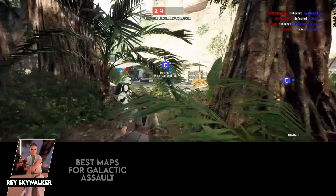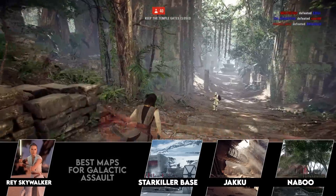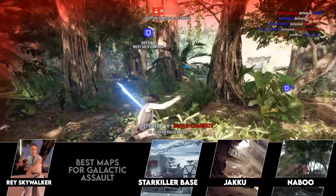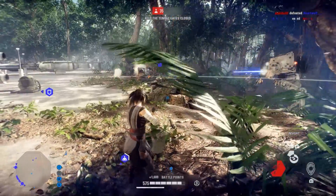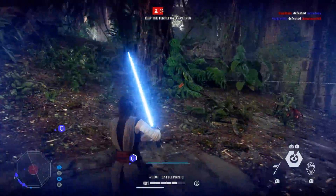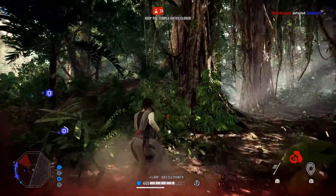The three best maps for Rey in galactic assault are Starkiller Base, Jakku, and Ach-To. All three have tough choke points to attack or defend, and her Insight ability alone makes her dominant on those maps — not necessarily for getting the most kills personally, but for having the best positive effect on her team.